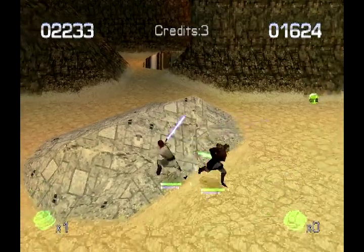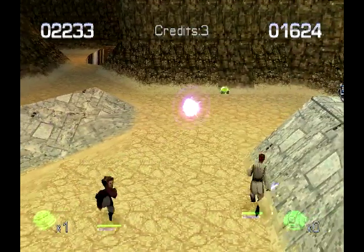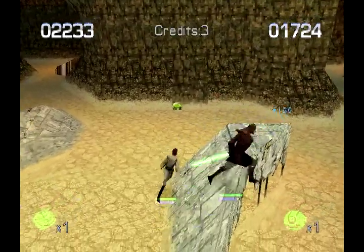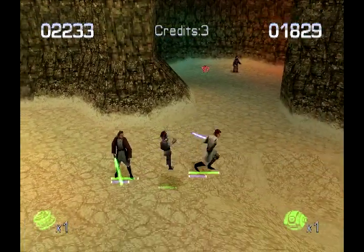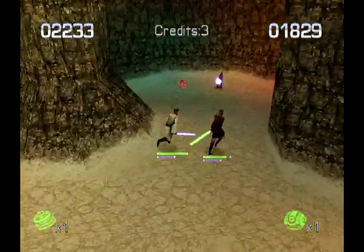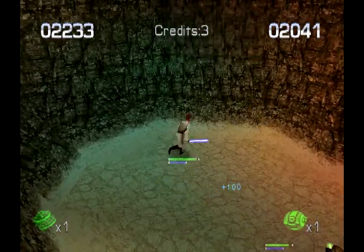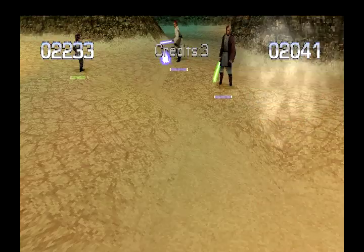Why are the Jawas attacking us in the first place? Because it's Tatooine. The rules are, every time you have Tatooine in a Star Wars video game, you need Jawas and Tusken Raiders and Sarlaccs. So we got two or three out of the checklist so far. It's kind of like whenever you see a representation of Australia in the media, you have to have the Opera House in there somewhere. And kangaroos.